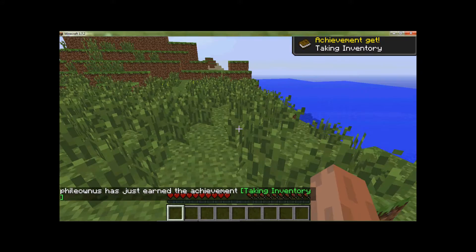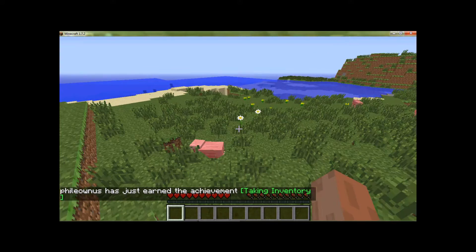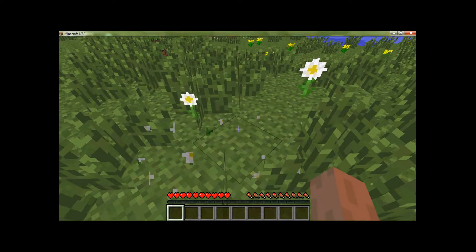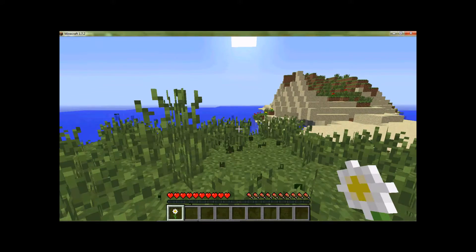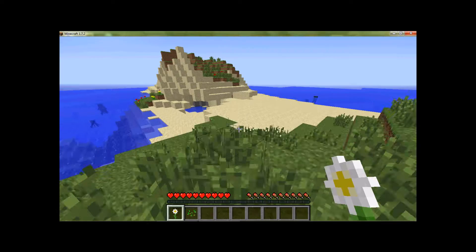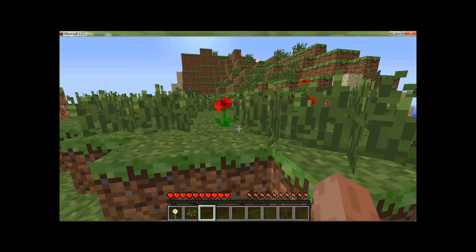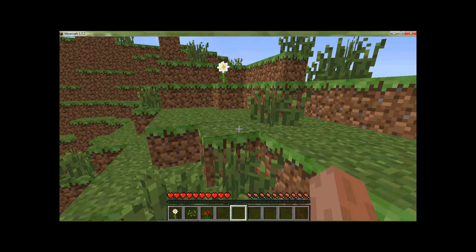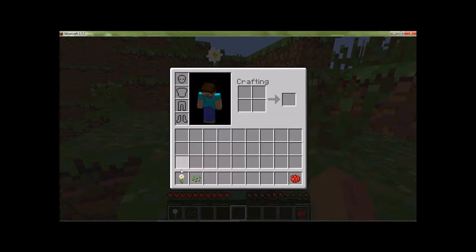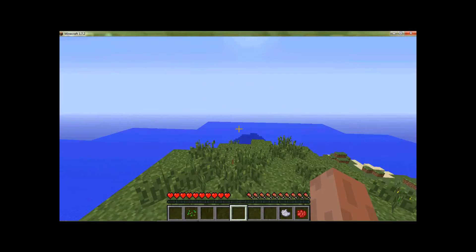That's new — it says we've earned the achievement. I've never seen that. Okay, I guess these are one of the new flowers. Oxeye daisy. I guess this is one of the new tall grasses. I hear they've done a lot of different things, like they've changed the red flowers to a poppy. And I think when you put that in you get light gray dye. So that'll be our source of dye.